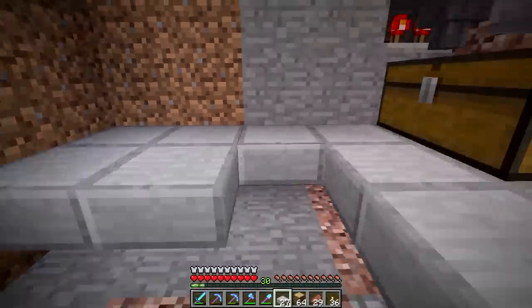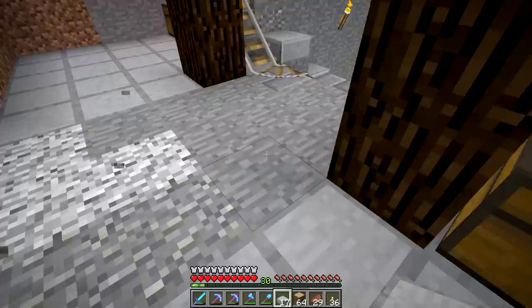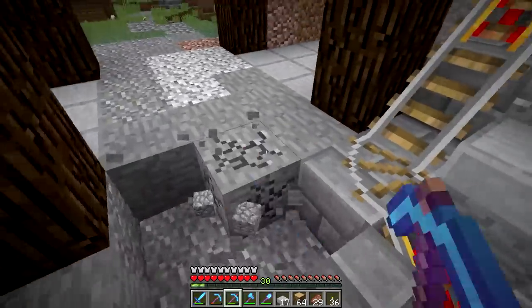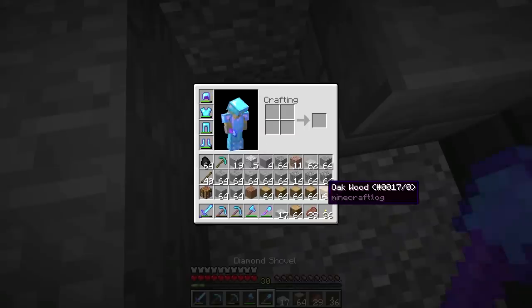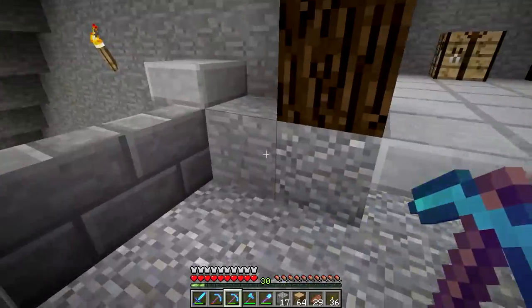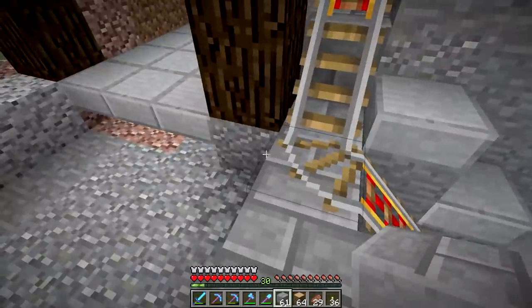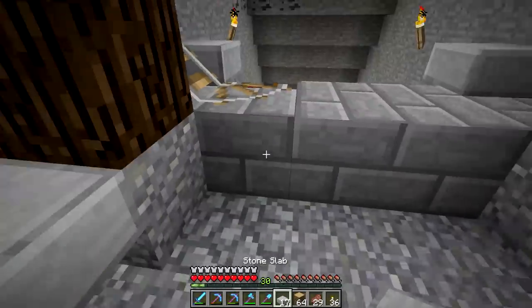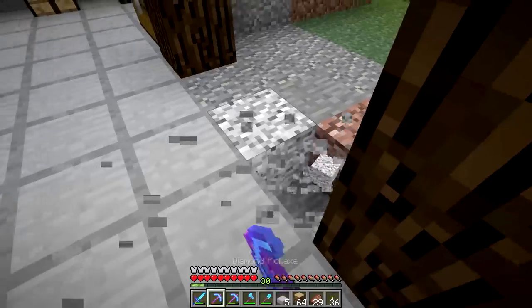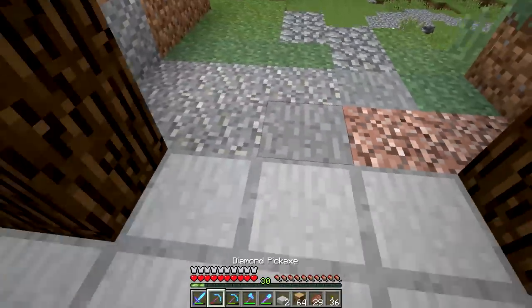Maybe we can cover this up fairly well. Now, do we want to do the same up here, or do we want to switch to the stone bricks so it matches? That is a question — a pretty good question. There's a hole in the ground there. Why is there a random hole in the ground? Whatever, it doesn't really matter. Let's clean all this up nicely. I think maybe what we'll do is start the stone bricks right here, that way it'll match, and then have these stone slabs for this portion. Yes, I know it looks very gray, but that's fine — that already looks at least somewhat better than it did.